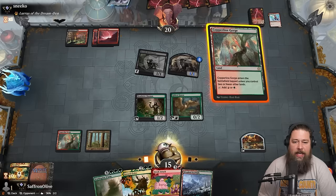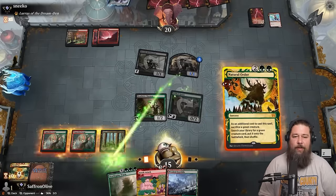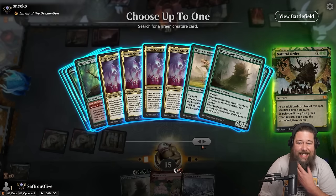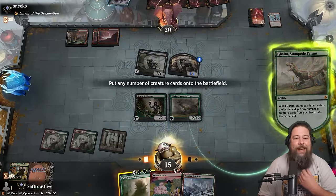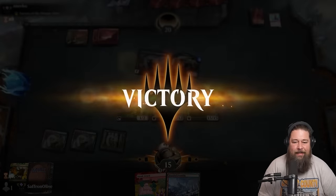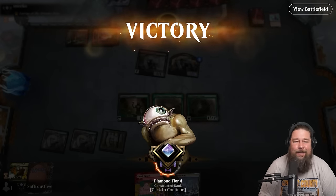Maybe they both live. We have so many possibilities. Let's sacrifice the food — we're going to Natural Order first. We can Natural Order into our one Galta, and put World Spine Worm into play. How about 27 power of tramplers on turn three, opponent? Can you beat 27 power of tramplers? Nice Orcish Bowmaster — even if you kill the World Spine Worm, we get 15 more power of tramplers. That was pretty good. That's the power of Natural Order.